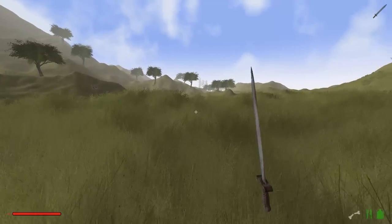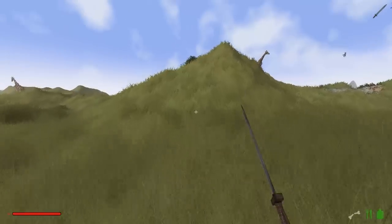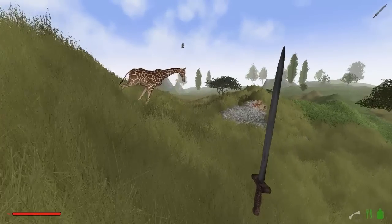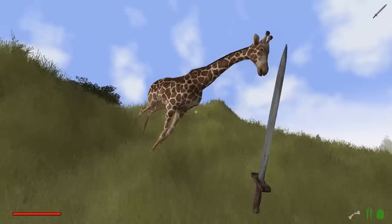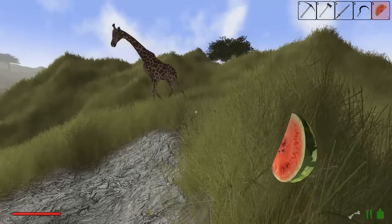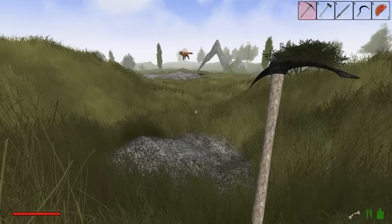Das Dumme ist, wir haben keine Fernkampfwaffen. Ich weiß auch nicht, wie groß sein Jagdgebiet ist. Da oben ist eine Giraffe, die schauen wir uns gleich mal an. Hört mal den Wind. Da ganz oben hängt, glaube ich, ein fliegender Fuchs. Eine Giraffe und ein fliegender Fuchs. Du Giraffe stehst ganz schön schief am Berg - sie hat auch gerade ziemlich viel Angst. Hier nehmen wir uns gleich mal ein bisschen Eisen mit, wir müssen aufpassen, dass der Tiger uns nicht verfolgt.